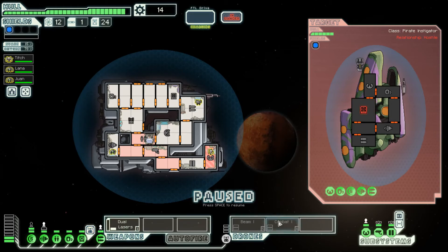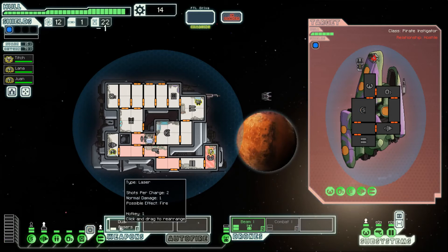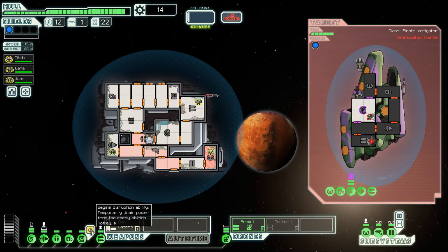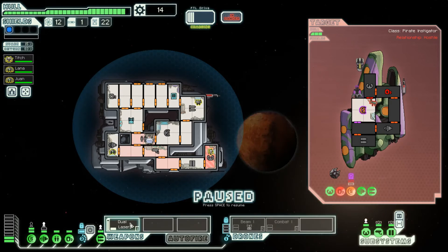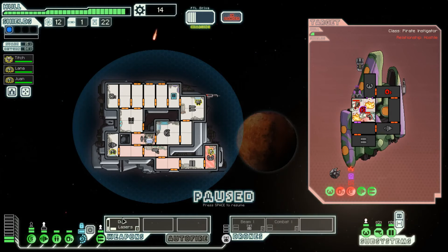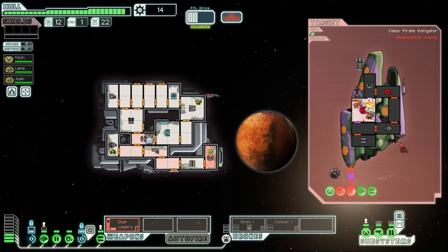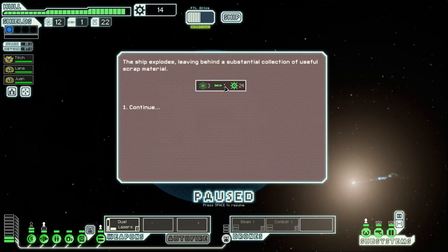We hack their shields and run the beam drone since it does more damage and the shields are already down. We fire our dual laser and disable their shields. The drone disables their oxygen. We take an ion hit in the drone bay, so our drones go offline temporarily. The enemy ship has one hull point left, their shield bay is on fire and broken, and the crew inside are on half health.